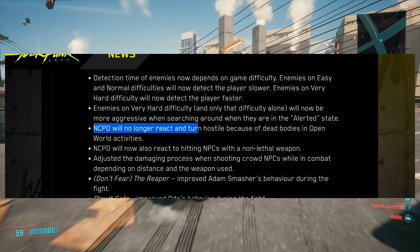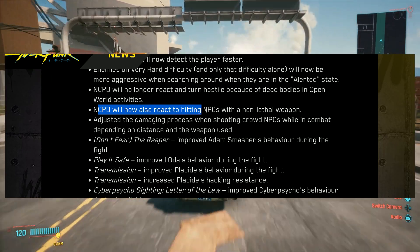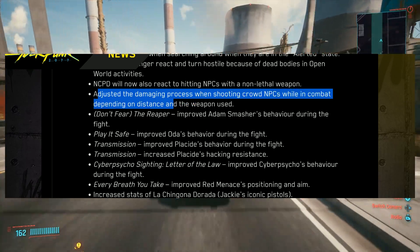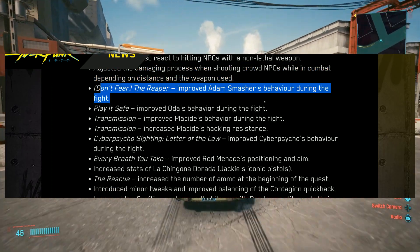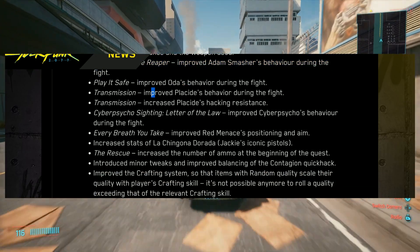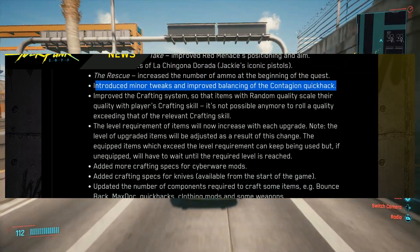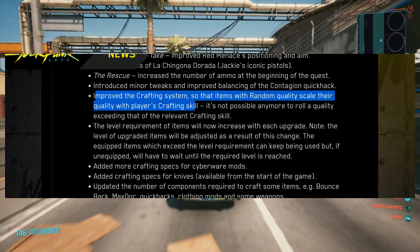NCPD will no longer react and turn hostile because of dead bodies in open world activities. NCPD will now also react to hitting NPCs with a non-lethal weapon. Adjusted the damaging process when shooting crowd NPCs while in combat, dependent on distance and the weapon used. For 'Don't Fear the Reaper,' improved Adam Smasher's behavior during the fight. For 'Play It Safe,' improved behavior during that fight. They also introduced minor tweaks and improvements to the bouncing of the Contagion quick hack.